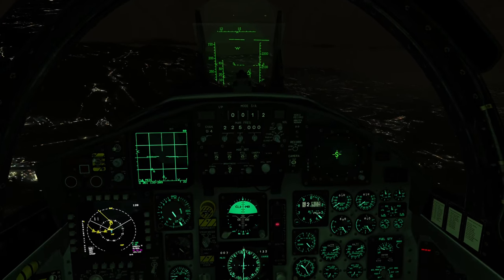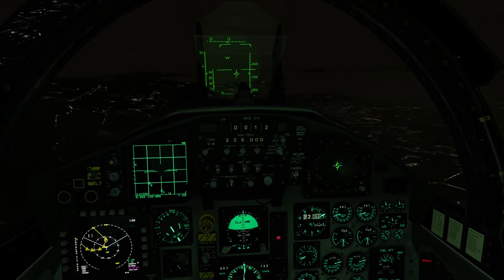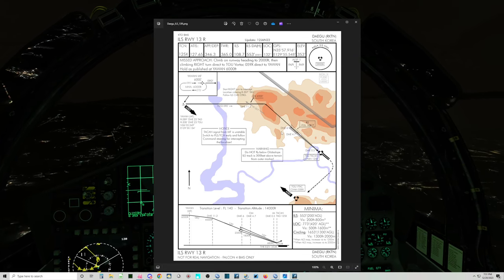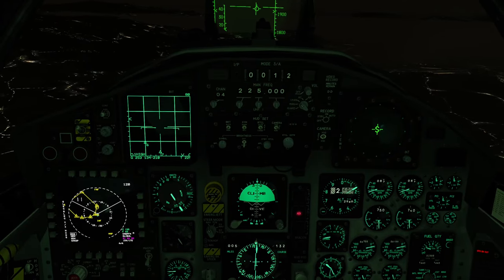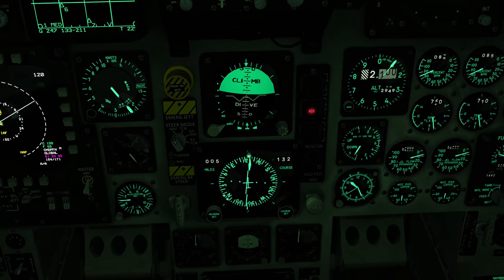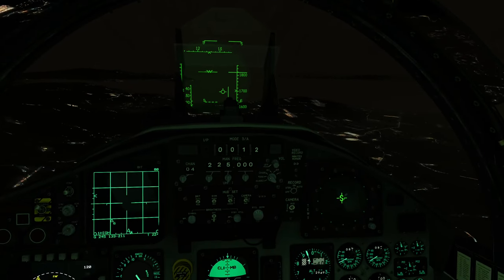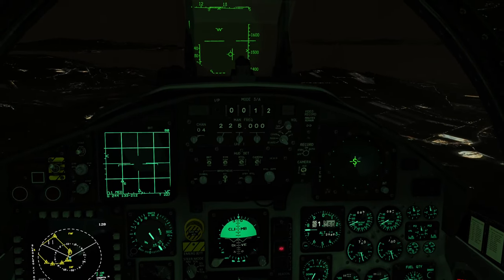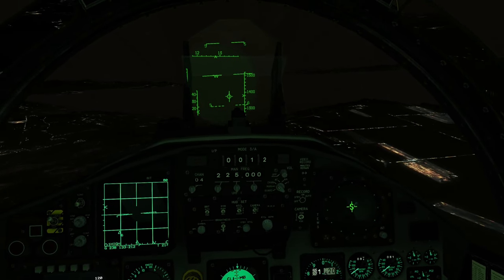Gear, flaps, and some speed brake. Stabilize my approach — 2,000 feet, a little early at 7 miles. Just under 2,000 feet. It's supposed to be 2,350 — so at 4.7 I can be 1,830. Adjusting left to get back on my course, heading 1-3-2, 4 miles, 1,800 feet. Keeping the flight path marker where a good glide slope would be at 3 degrees down.